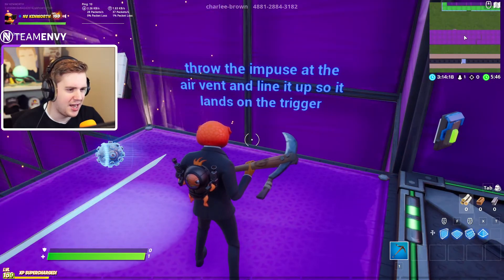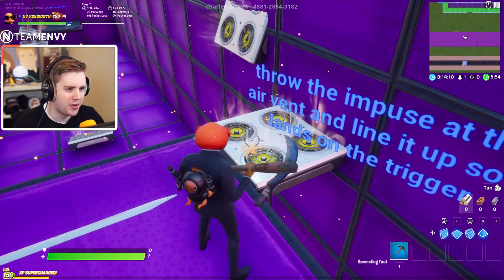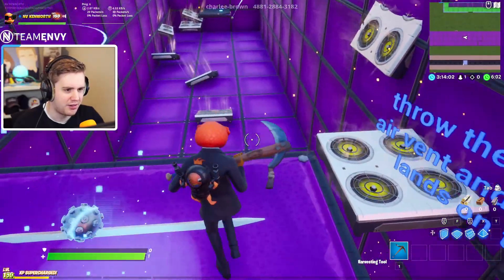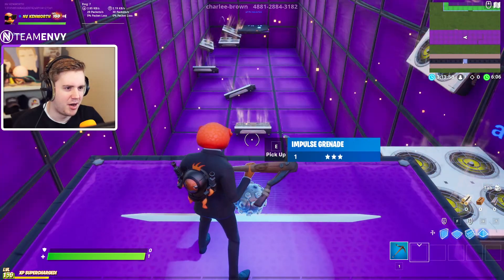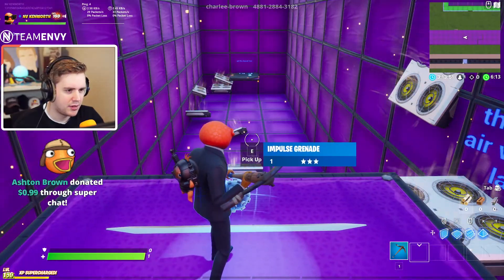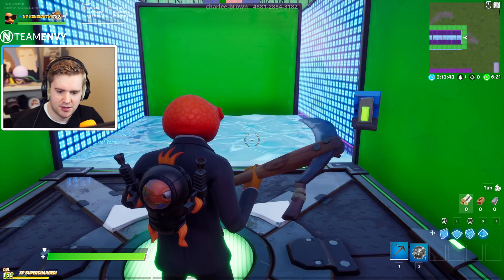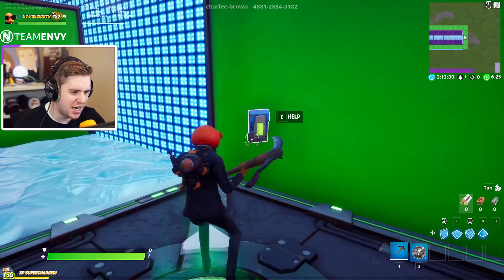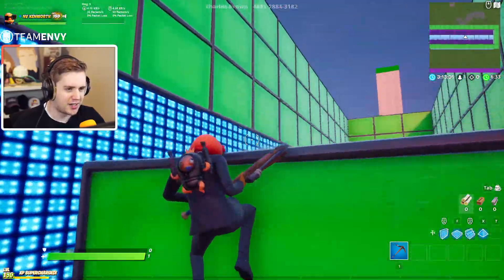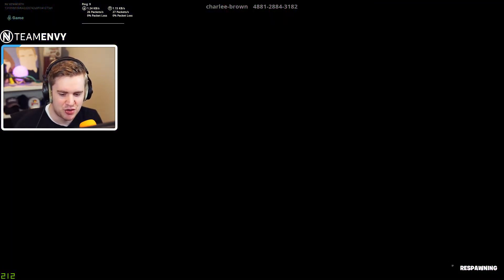Throw the impulse at the air vent, line it up so it lands on the trigger. Yes! Bro, this is dope. I literally just watched a TikTok that was just like this - bouncing stuff off the pan. Come on. Got the impulse there - now what? What am I supposed to do? I don't even know what just happened. Ashton, thank you for the dollar super chat. Wait guys, check this out. Oh frick dude. We're gonna give a hard pass - let me go ahead and just save you guys all the trouble and click the help button.